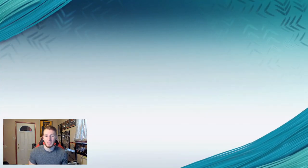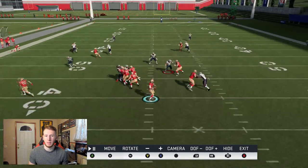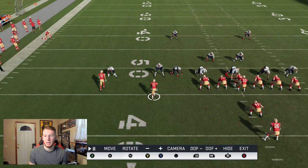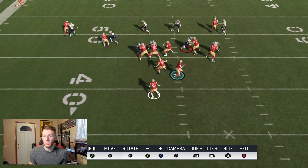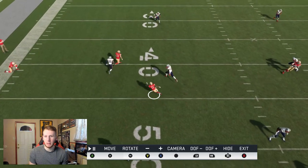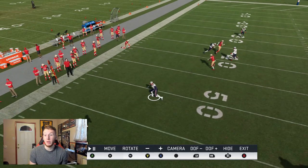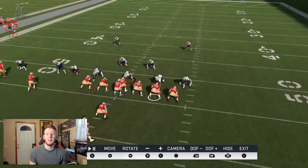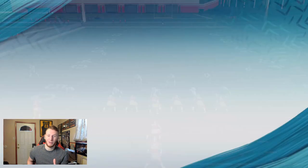If they man up their linebackers because they're in run defense, they're going to struggle to stop it. When they man up the fullback, there's a switch and you get a linebacker on Goodwin — good luck guarding a 98 speed receiver with a linebacker. It's going to be very tough to stop your pass plays when they have to account for the run. Wait for the next video — the run plays are very, very good.